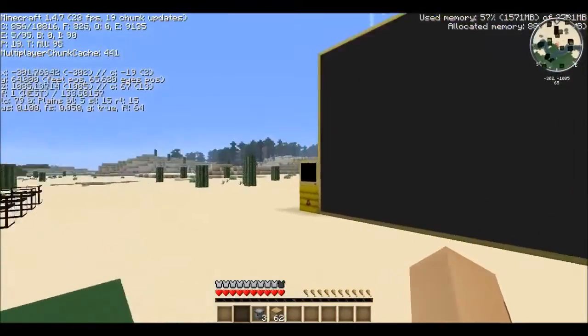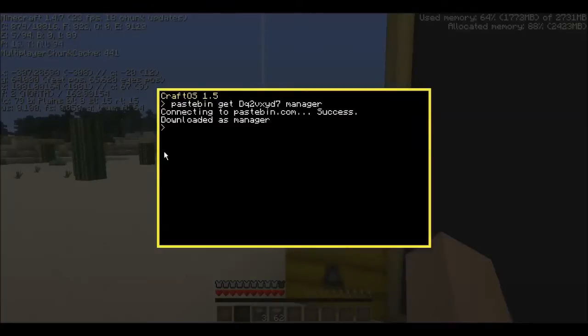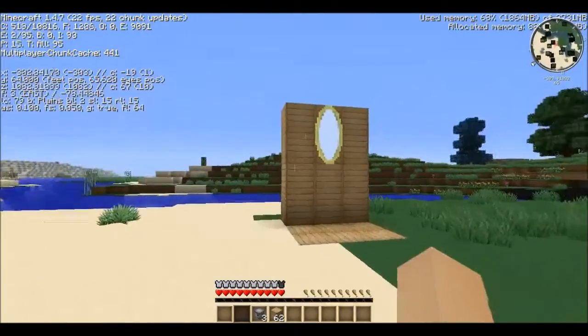So for the downstairs computer, grab its Pastebin link. Its Pastebin link is the GPS Basement Manager for the downstairs one. So run it. Now run the program. Now it's telling you its Terminal ID is 0. Write this down. You'll need it in just a second.